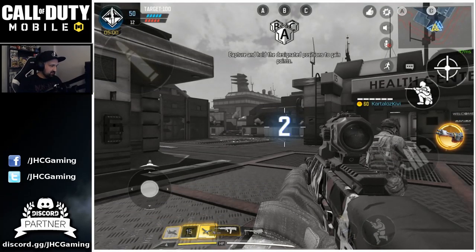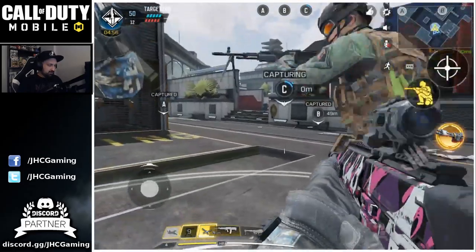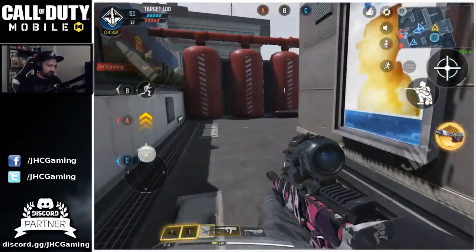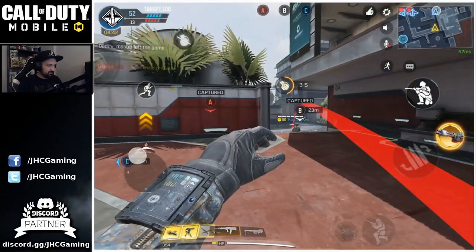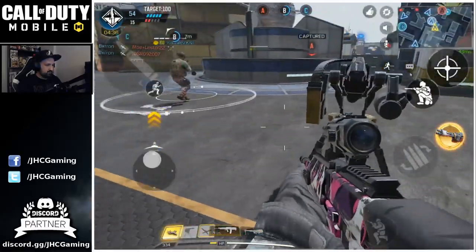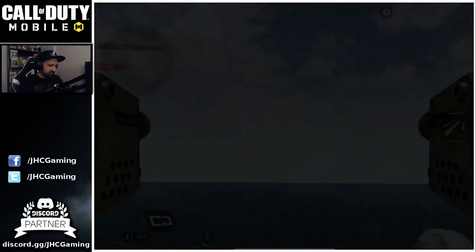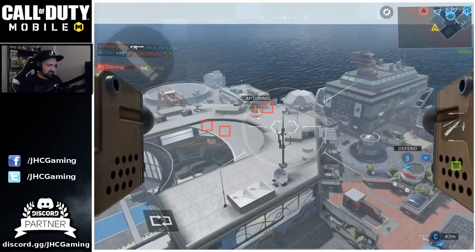I guess I got good teammates. We got Vito — let's go! Drop the sentry near B and then go Vito. Let's hide in the corner and go Vito — this is going to be so cool. This is not a great map for Vito though; anytime I get it here it feels awkward.